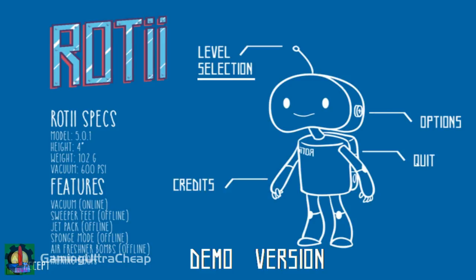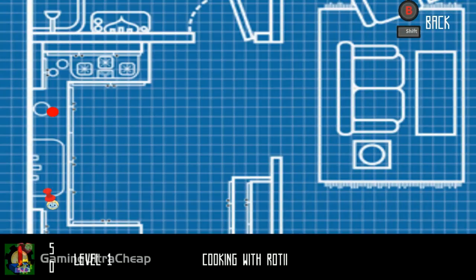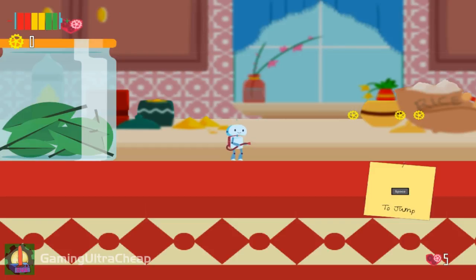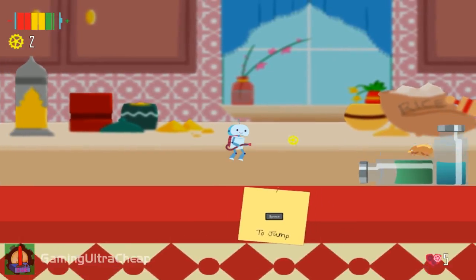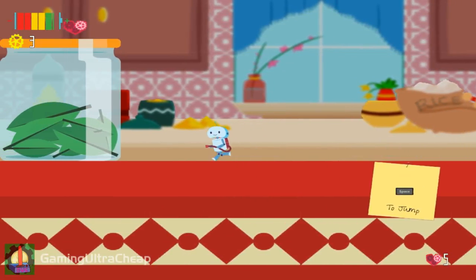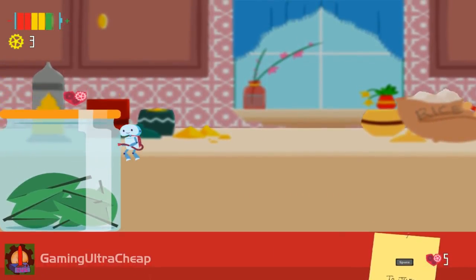This is the menu screen. You can play this with either a keyboard or a gamepad. Here's the level select screen — we will select this level.